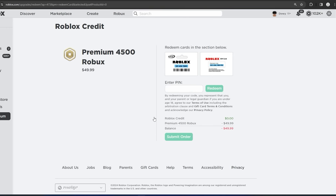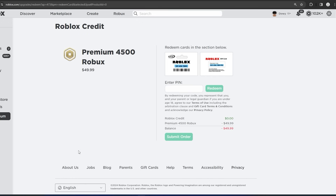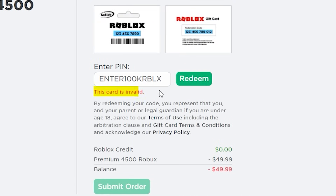Now go back over to Enter PIN and enter 100k RBLX again, then click Redeem once more. After that, go back to the same Supported Language you were using before — for me it was English. Then go back to Enter PIN, put in 100k RBLX one more time, click Redeem, and you will see 'this card is invalid' once more.